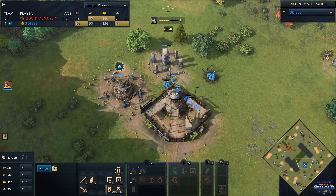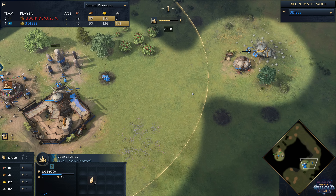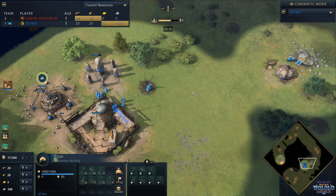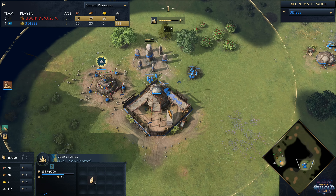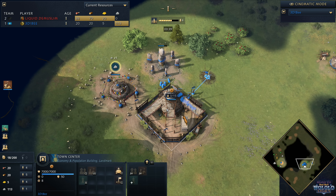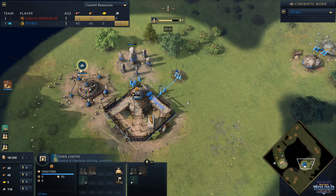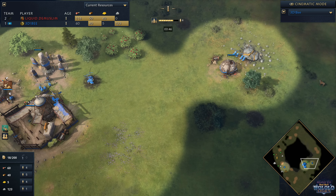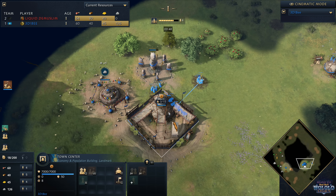Speaking of amazing, Deerstone's coming up now for B. No real crazy stuff coming out for him early. We see an early wheelbarrow now coming through for him, but everything's sort of stock standard. We haven't seen an early barracks, haven't seen an early tower, haven't seen an early pasture, haven't seen an early stable. It's just the Uvu and the town center.